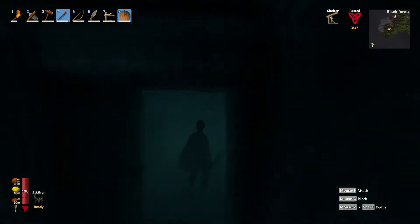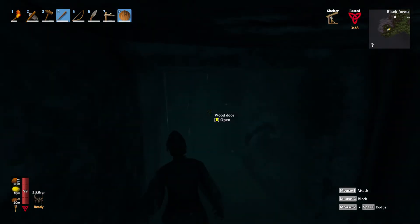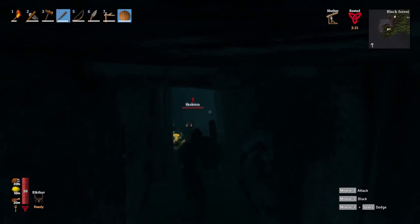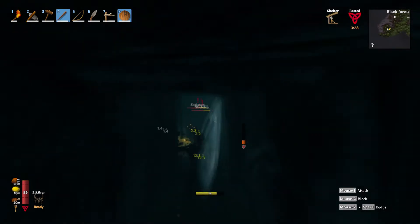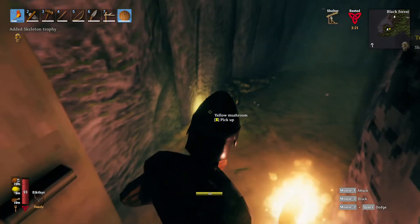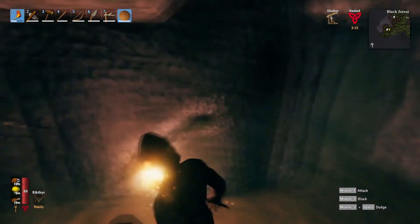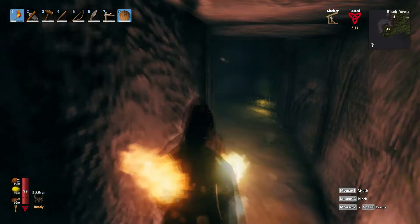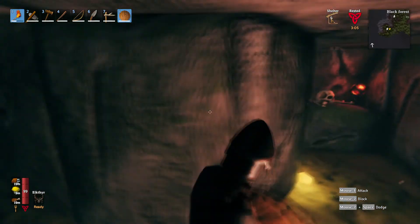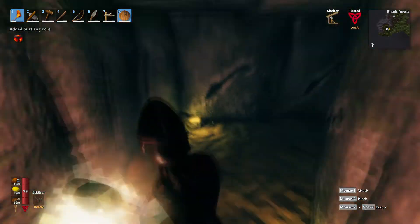Sorry about the darkness. Door there and a door there. Let's open this up. Skeleton! Got that. The nice thing is these yellow mushrooms always respawn in here, so this is always a good place to get them. I really don't like that — that sounds scary. Another Surtling core and another mushroom.